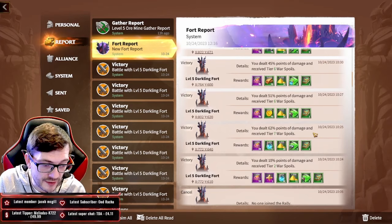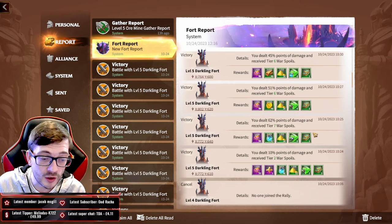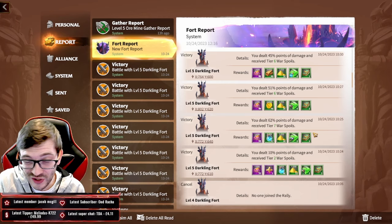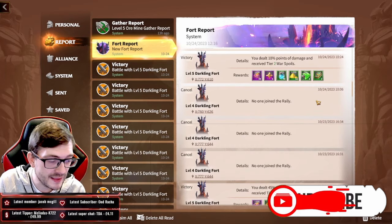With level 4 forts, if you're grinding them early when they first unlock, you're not getting a bad return. You're gaining on average between 8 to 21 or 22 treaties per 10 rallies. You can get ones, threes, and some fours — decent amounts if you're lucky.